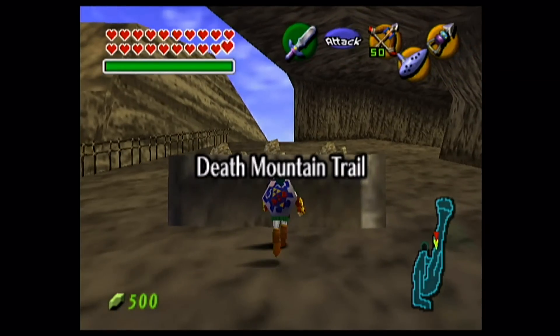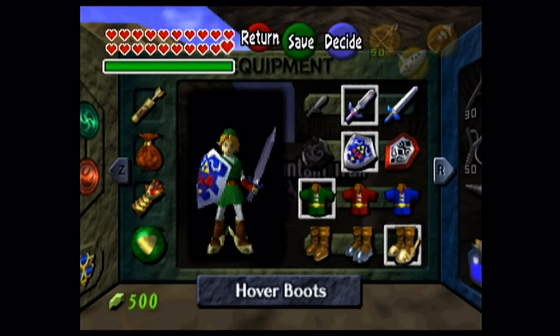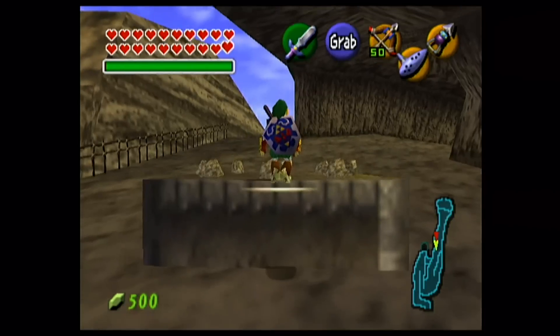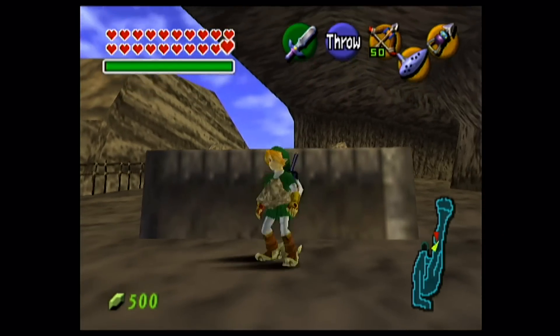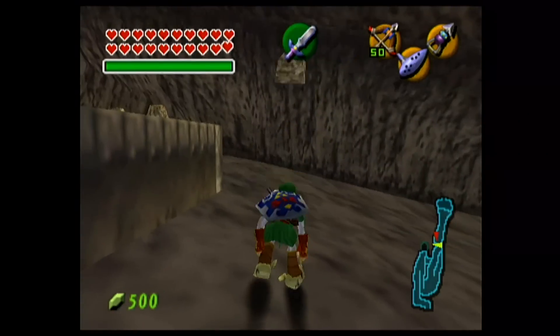Getting a rock stuck in you: go to the top of Death Mountain Trail outside Goron City and equip the hover boots. Climb just up the ledge and pick the rock up — you'll just get a rock stuck inside you. You can throw it back out of yourself if you really want.